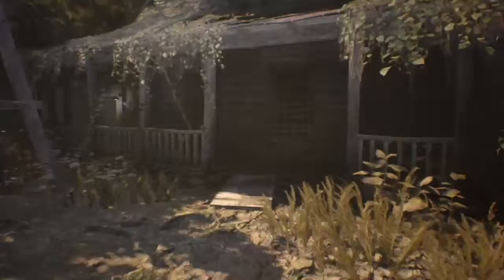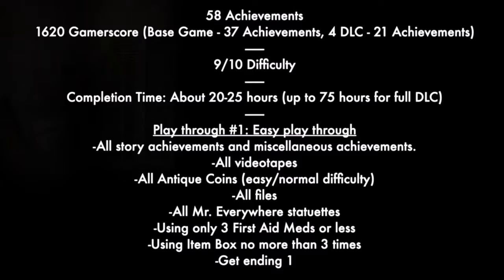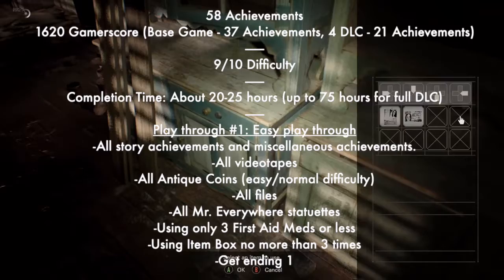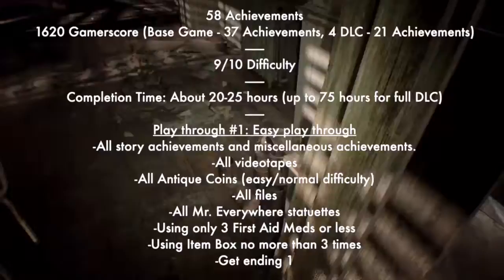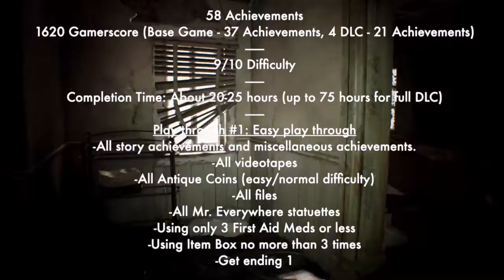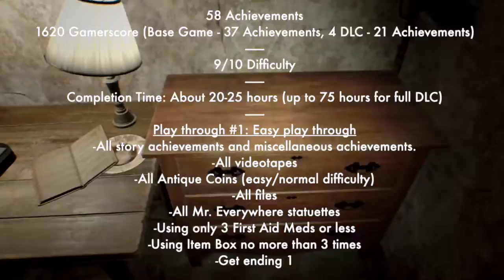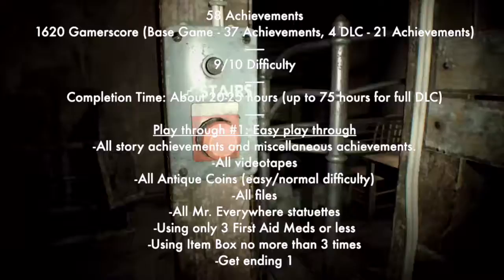This game has 58 achievements for 1620 Gamerscore. The base game has 37 achievements and the four different DLCs have 21 achievements. I give this game a 9 out of 10 difficulty — and here's the funny thing: the base game isn't 9 out of 10, it's those DLCs that are sometimes almost 10 out of 10, they're so difficult. Completion time is about 20 to 25 hours, and technically up to 75 hours for full DLC.